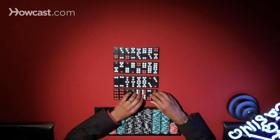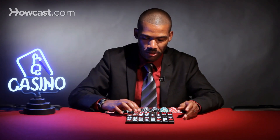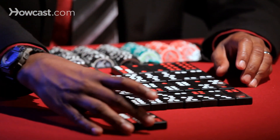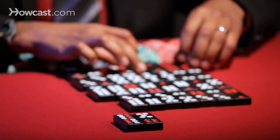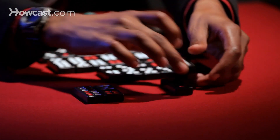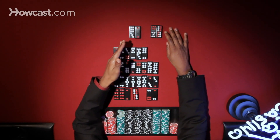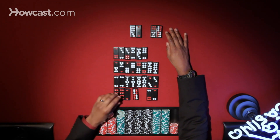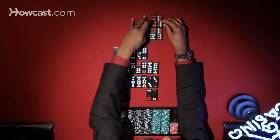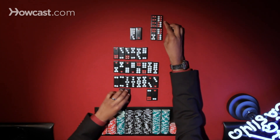Also, part of this game are special combinations called wongs and gongs. Any two or twelve domino combined with a nine makes up a wong. It's not as strong as a pair, but it's pretty close. The next combination from there is called a gong, which is a two or a twelve combined with an eight.